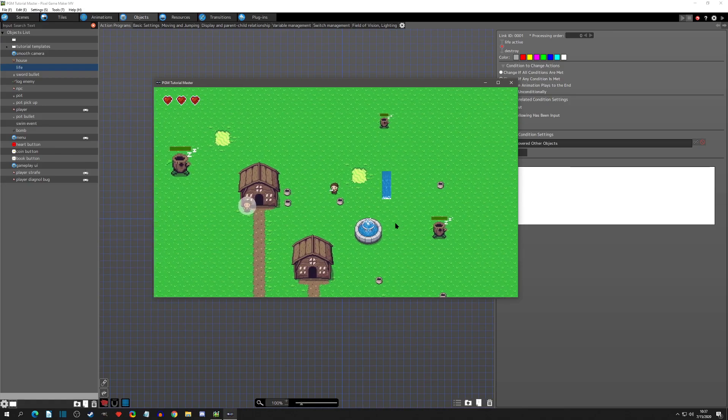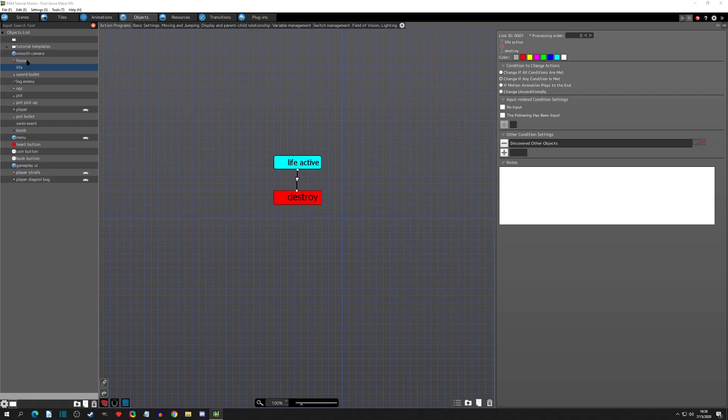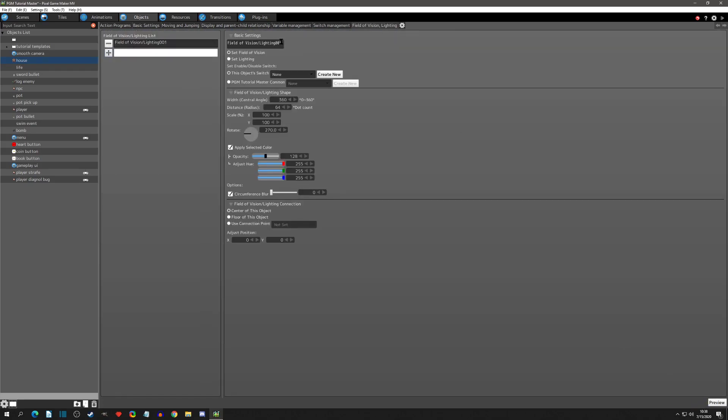We can actually test that out - we can break a pot, run over the heart, and now we do not get hit, we do not lose a heart, and we still picked it up successfully. Now we need to do this to the house, so I'm going to come to the house here, add Fill Division, go and add one and call it 'player in range' again.